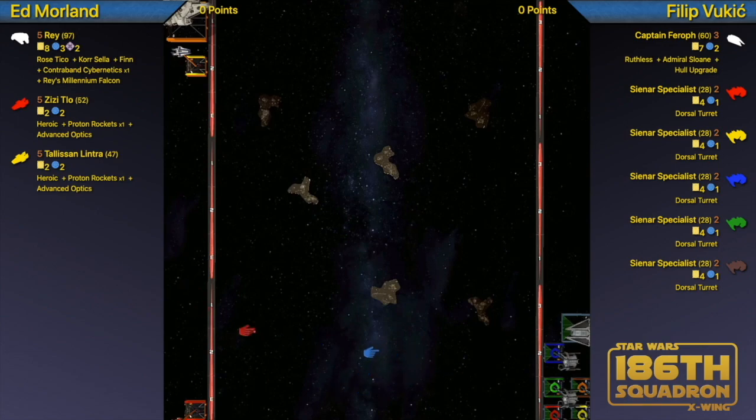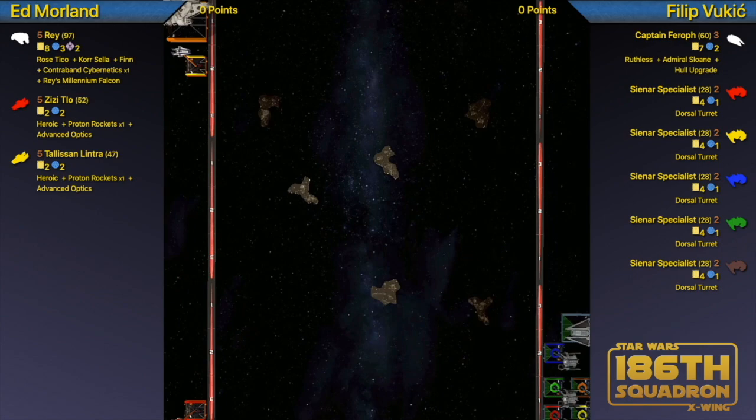We join the game here with rocks down, the Sloan swarm in place, and Ed putting his ships down. Ed, you look like you're declining the joust here, which is probably a good call. What was your game plan going into the match? The main plan was to kill off the Reaper with Sloan as quickly as possible. While Sloan's out there, the A-wings want to be taking two actions a turn, and that's stressing them. I'd much rather not be getting modded shots back.